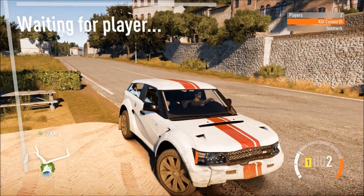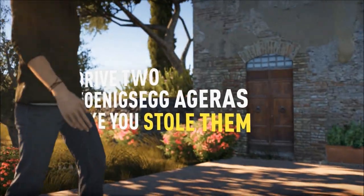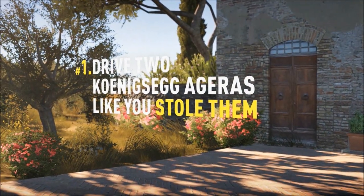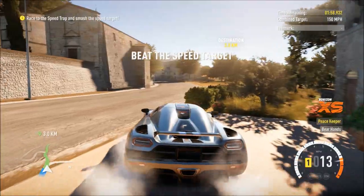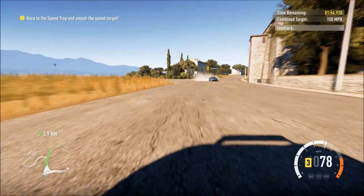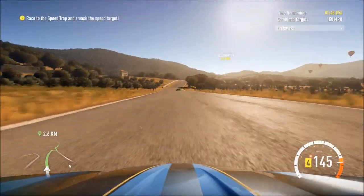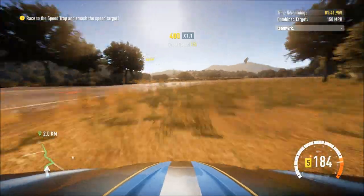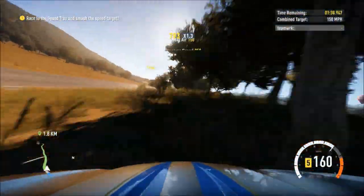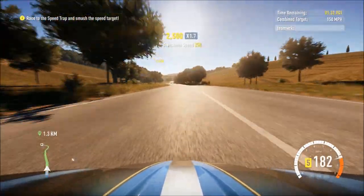Obviously with the online races you get the online bucket list as well, which is awesome. This is the same one again — it's the Koenigsegg Agera. I get one willing participant — you sir are a legend of a man. Teamwork spelled T-E-A-M-W-R-K — you are awesome. Because there are two cars, one spawned behind me and broke a bench. You're supposed to have a combined speed target of 150 miles an hour, so now I'm more used to the Agera we pound along the racetrack. Forget this turn — let's just go straight through the vineyards, knocking over poles and almost going through a forest at about 170 miles an hour.